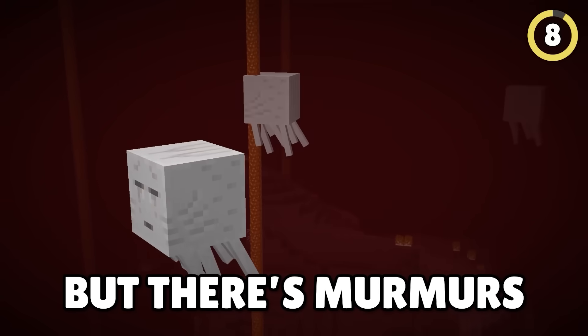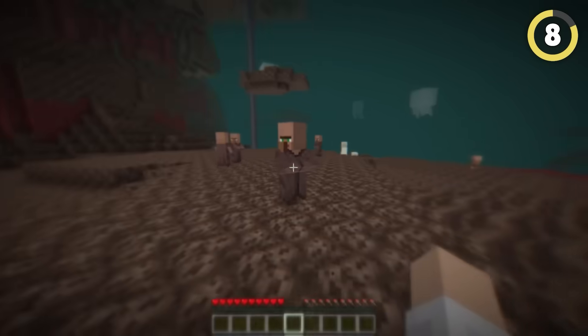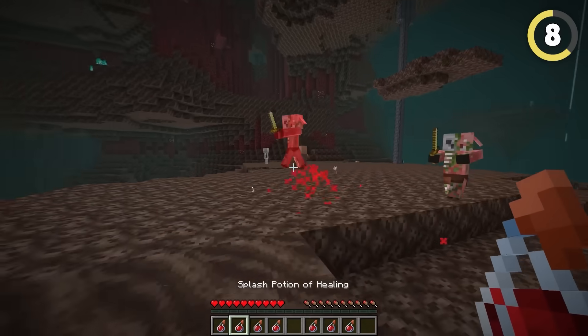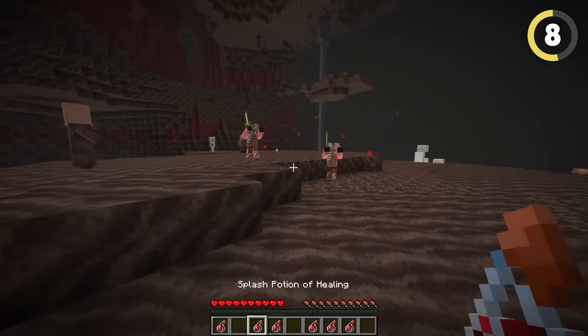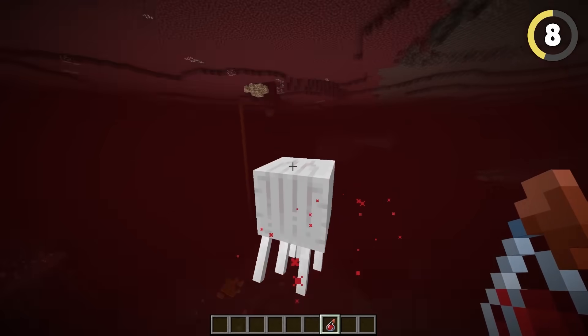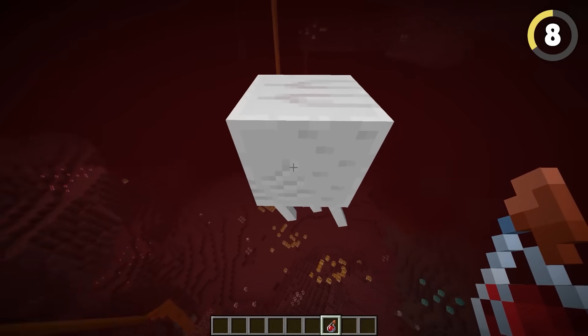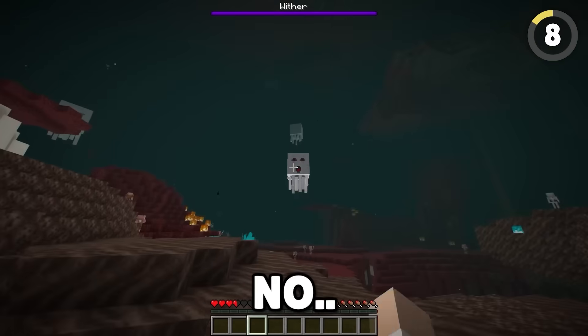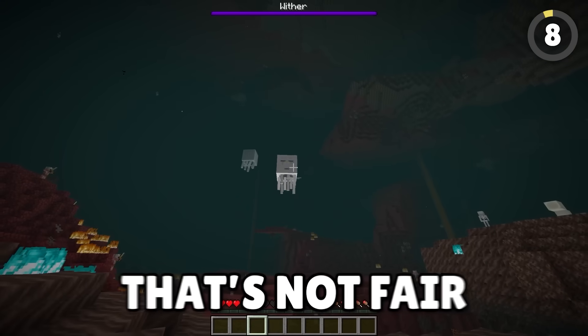Everyone hates Ghasts, but there's a rumor that Ghasts aren't undead at all — they're living creatures, twisted by the Nether. The best way to check if a monster isn't dead is if a healing potion kills it. It doesn't — it just got healed! This big white ghost is not undead! Does that mean a Wither will attack it, since the Wither attacks all living mobs? No? Why don't you fight each other? That's not fair!